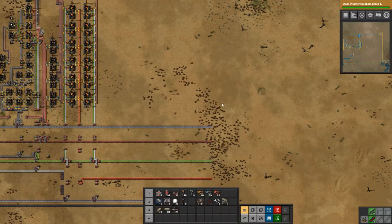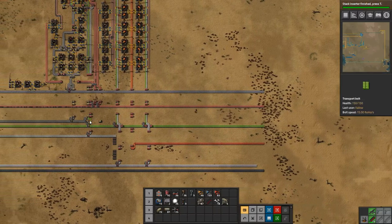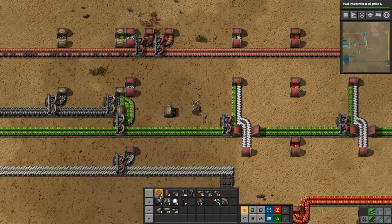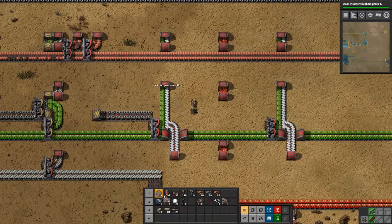Iron gear wheels we have from our bus here, so we just need to pull that along. And it's the same for the red circuits.